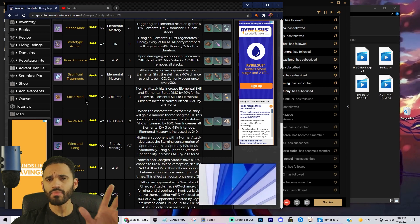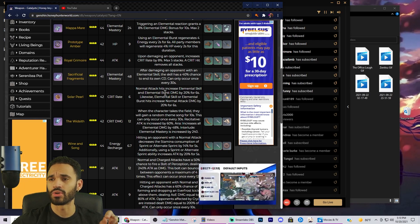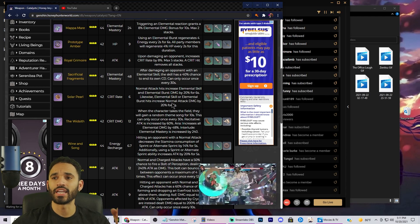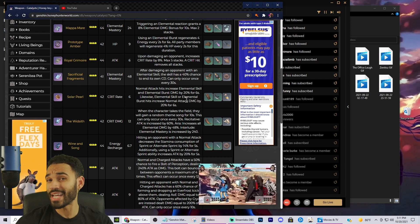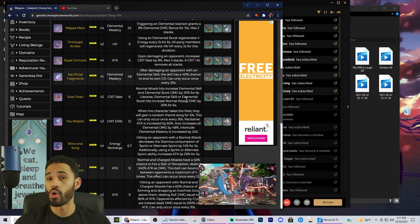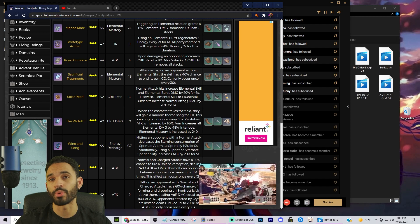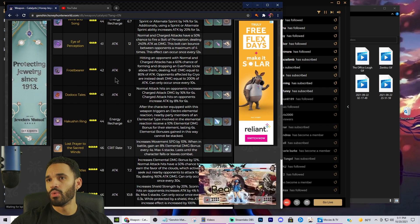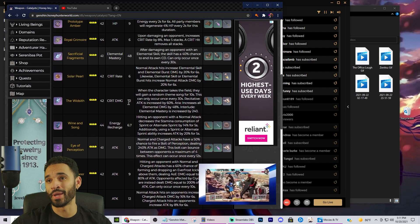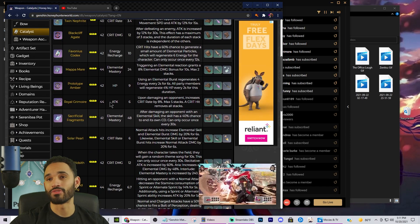I'm not sure about the Solar Pearl. The issue is its passive buffs normal attack damage from elemental skill/burst hits — if that doesn't include charged attacks, it's useless for Ningguang since we're all about charged attacks. Frost Bearer is okay because it scales with attack, but overall Ningguang is all about attack — those are the best weapons I'd recommend.